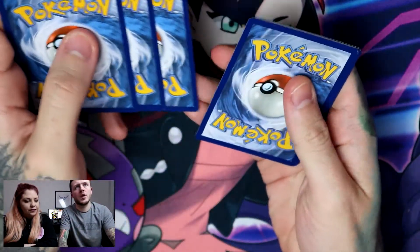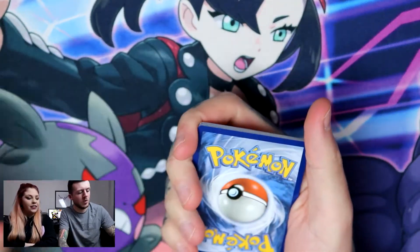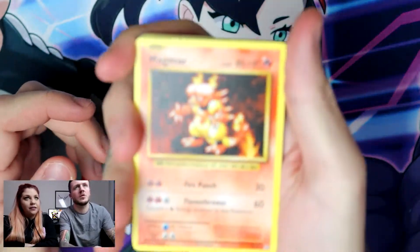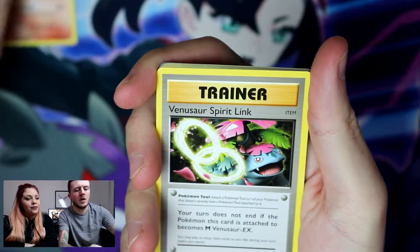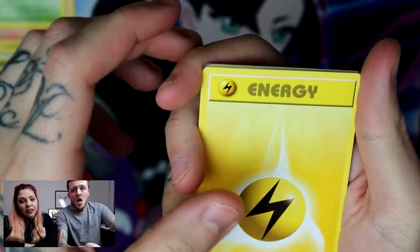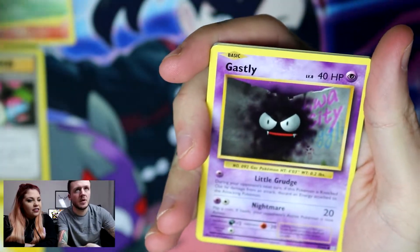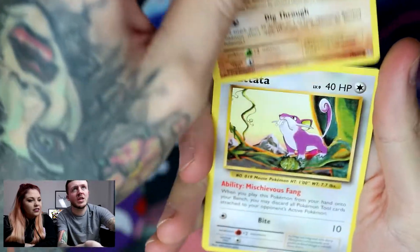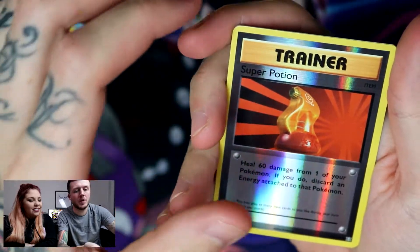Last pack — let's go, please, please! No energy. We've got a Magmar to start us off. Magmar, Venusaur Spirit Link, Metapod, electric energy, Caterpie, Gastly, Gastly, Diglett — reverse Super Potion. Very nice!